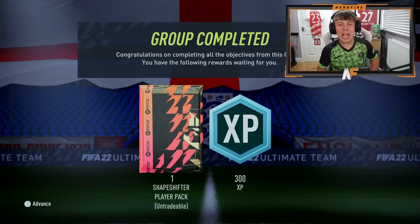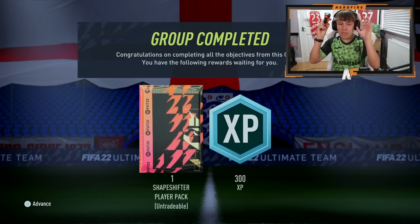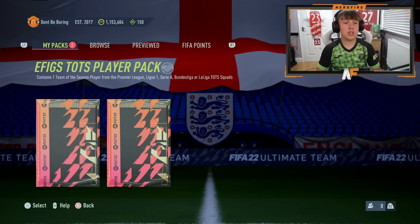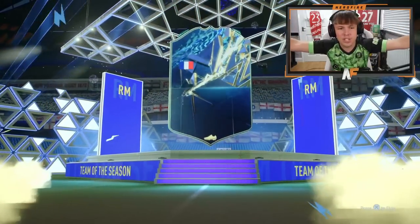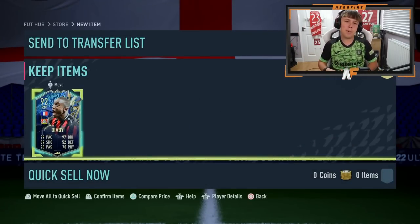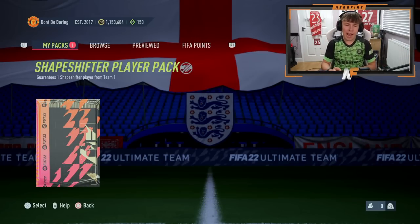We've completed the Shapeshifter Player Pack — the guaranteed Shapeshifter pack — and Year in Review packs are out as well. So we can do a load of the Shapeshifter packs and Year in Review picks. We also got the EAFC Team of Season player pack for completing the last daily objective, so we might as well open it up. It's a French right mid — it's Diab. He'll probably go to the Year in Review player pick.